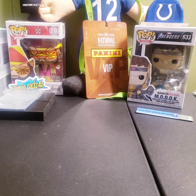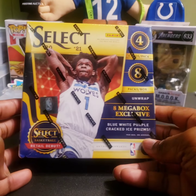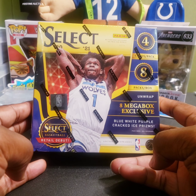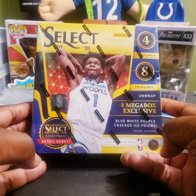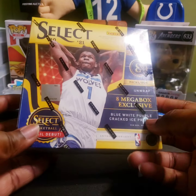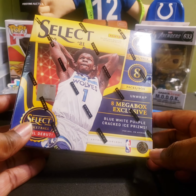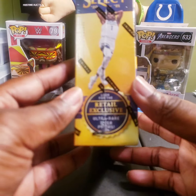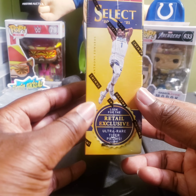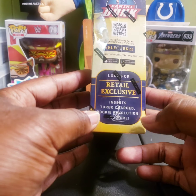What's going on YouTube, back at it again with another video. Today we got box number two of Select Basketball — the mega box retail debut. Eight mega box exclusive blue, white, purple cracked ice prisms, four cards per pack, eight packs per box. If you guys didn't see my first mega box, go back and look at that one — straight fire out of that box. So hopefully we can go two for two and pull some more fire, maybe pull some ink. We're looking for the ultra rare tiger prisms.